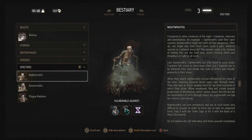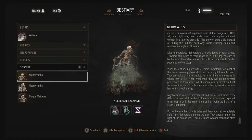Like noon wraiths, night wraiths are only found in rural areas. Travelers fall victim to them most often, but they also sneak into huts at times and murder peasants in their sleep. When they attack, night wraiths remain immaterial for most of the time — physical blows pass right through them. They only take on tangible form for the brief moments they strike. When weakened, they create several projections of themselves which cannot attack directly.